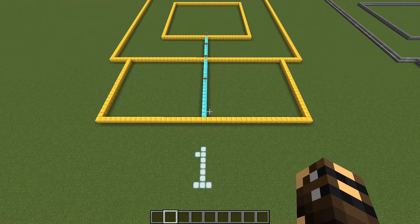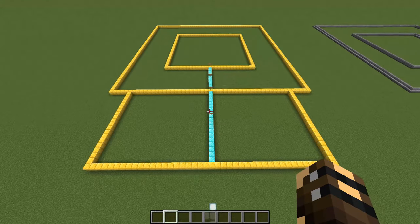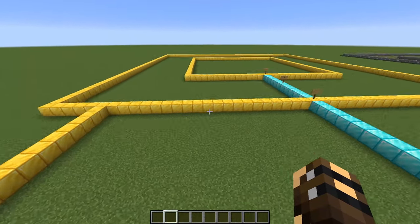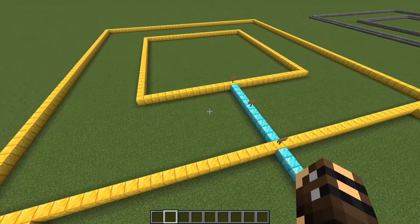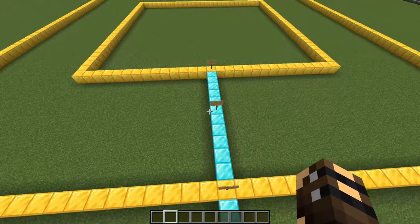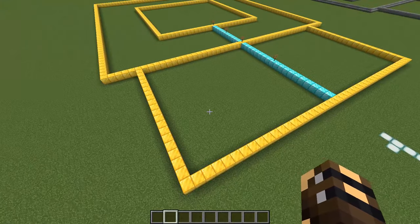For step number one, you want to mark out your area to make sure you have enough room. The gold blocks mark where you're going to be building. I recommend using netherrack or dirt — something you can instamine — because we'll eventually be ripping out all these blocks. Start off with the big square: it is 53 blocks long on every single side. Inside that square, we have another one that is 29 blocks long on each side, with an 11 block gap between the two squares. Then we do a rectangle out toward the front of the building.